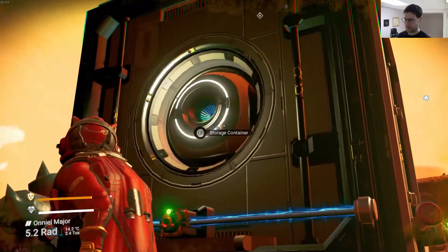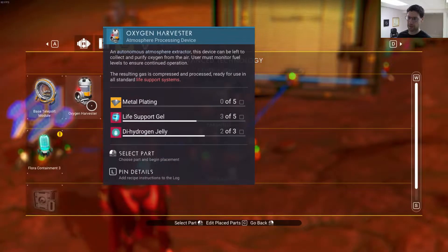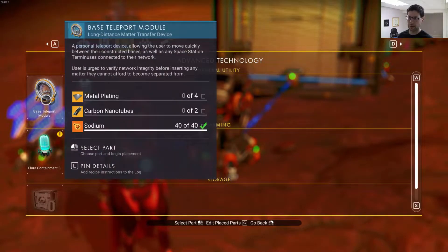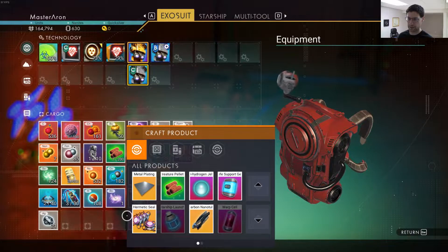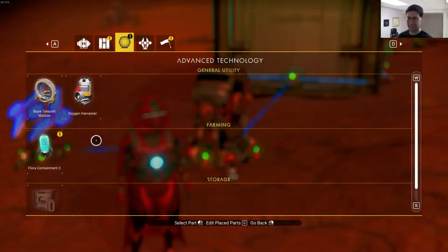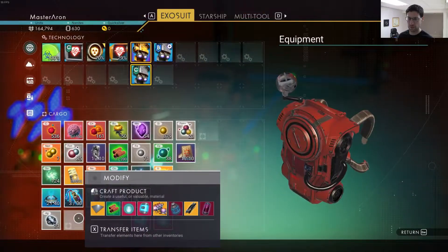Like, how much is this taking? Oxygen Harvester — now I can actually just make oxygen. Flora containment. So I need carbon nanotubes and metal plating. I should be able to have that. I think I have carbon, right? How much do I need of that? Two carbon nanotubes.